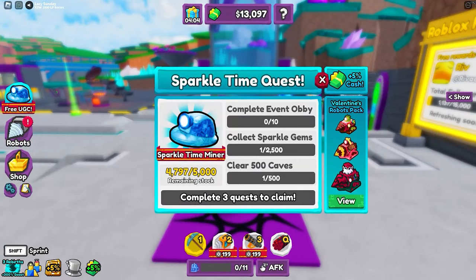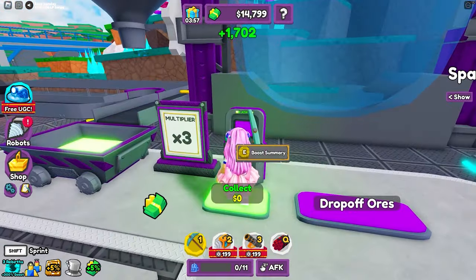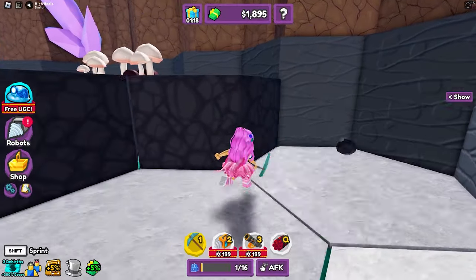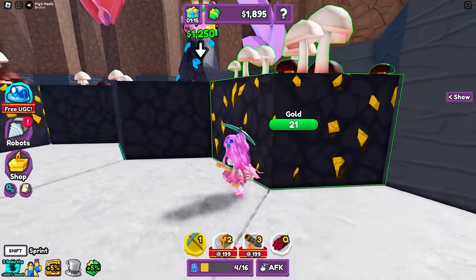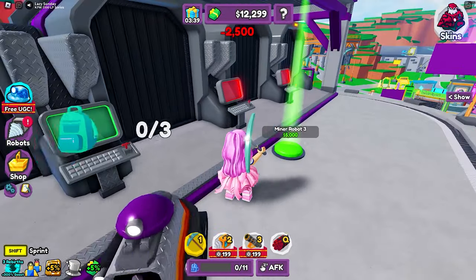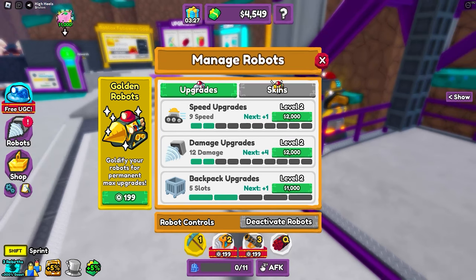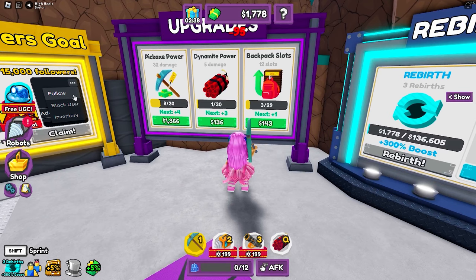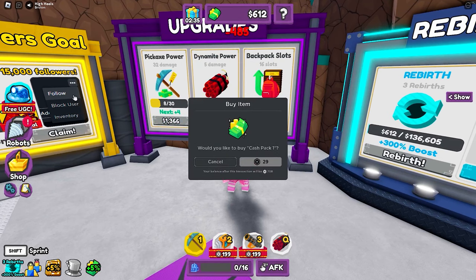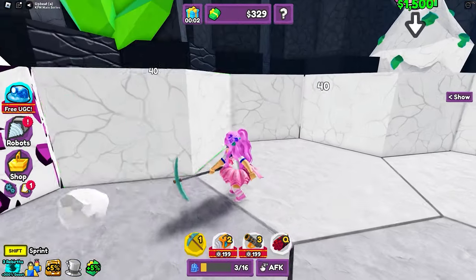Completing the cave and defeating the boss counts as clearing one cave in your UGC quest — do this repeatedly until you clear all 500. To mine much faster, you can buy miner robots to help you. You can also upgrade their speed, damage, and backpacks. Aside from robots, you can upgrade your pickaxe, dynamite, and backpack. Sparkle gems drop randomly in the caves and you'll need to mine them too.